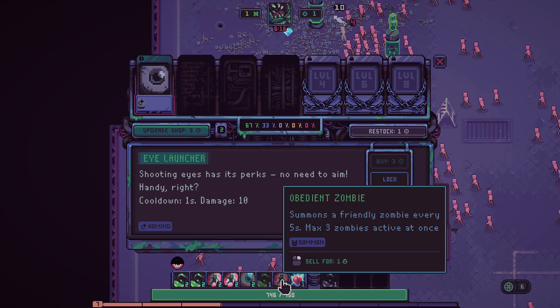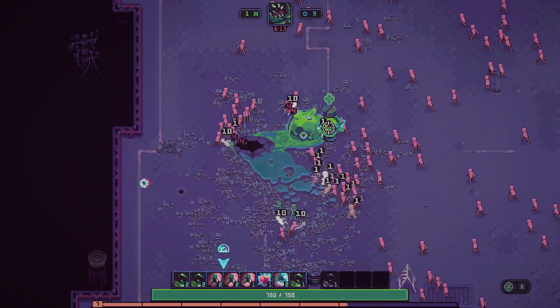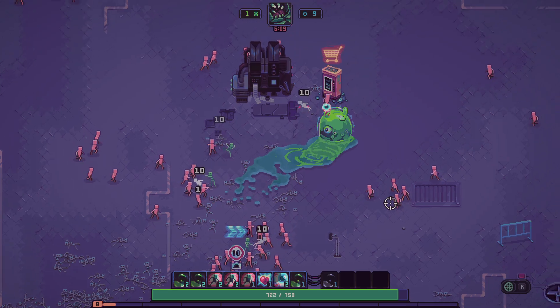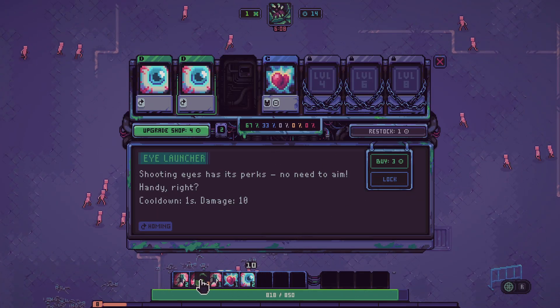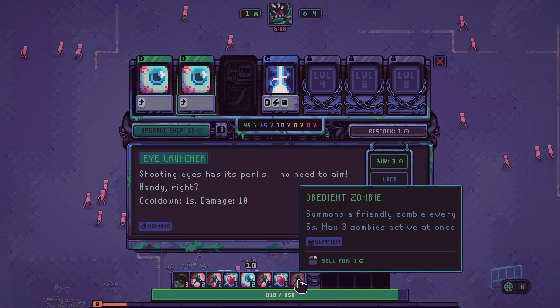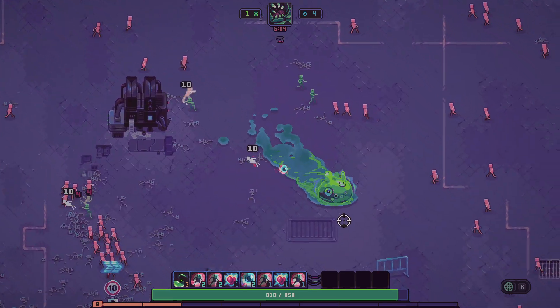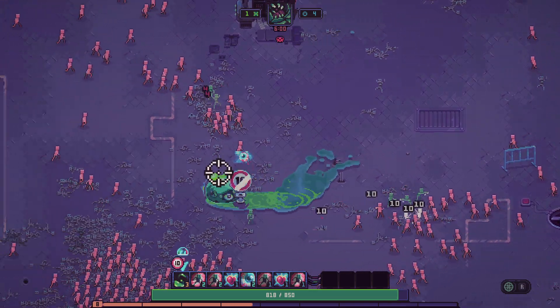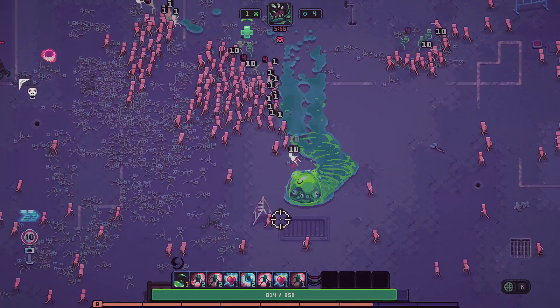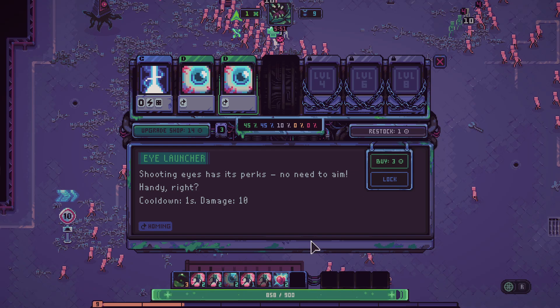All right, we'll use one of these. We're just cruising, not looking for a bruising, but we're looking pretty good. Let's buy another heart and upgrade the shop, buy another dancing boy - I keep calling them dancing boys but they're obedient zombies. So if I tell them to dance they'll dance, but they're obedient zombies. Look at them moving though!